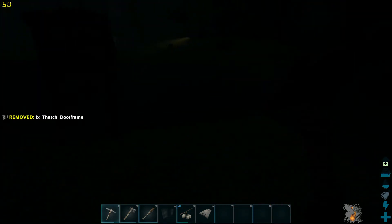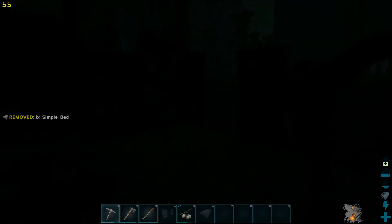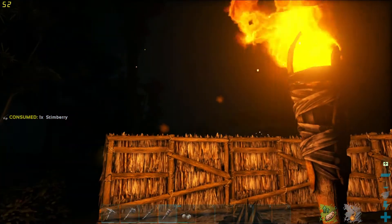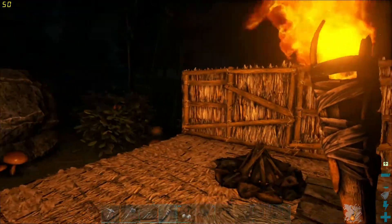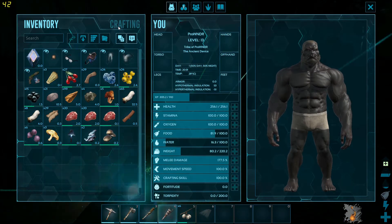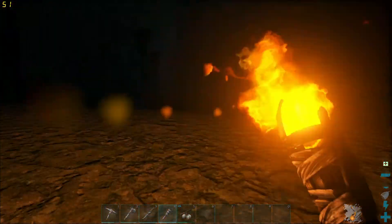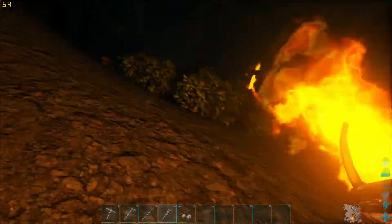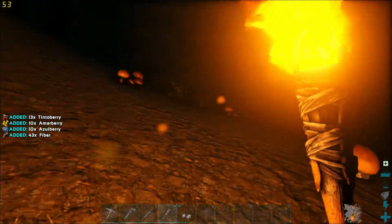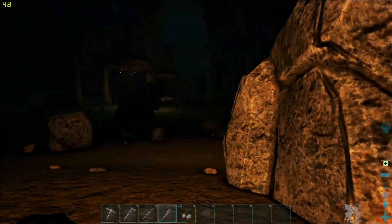Let's put that bed right over here — perfect place for my bed. I'll put my torch on so you can all see. I need more foundation, more walls, more thatch, more fiber, and more wood just in case. With a torch you can actually grab fiber — I didn't know that, but you're welcome if you ever go and play this game, because I did not know that was an option.